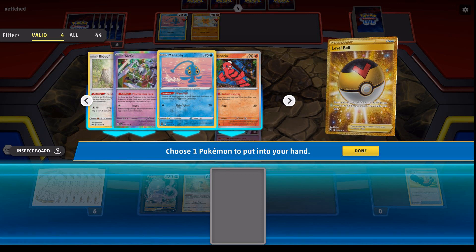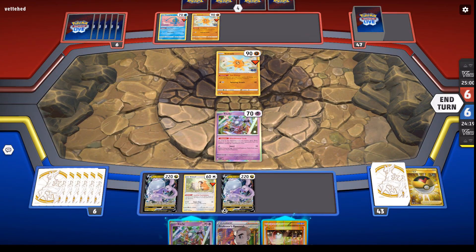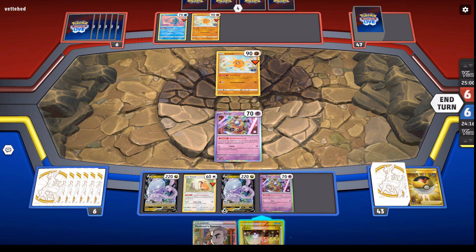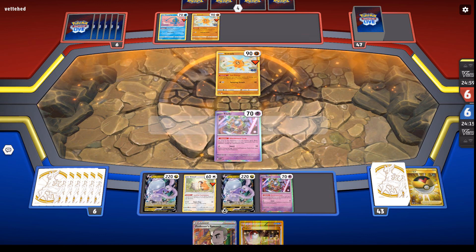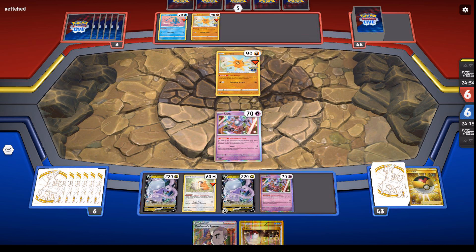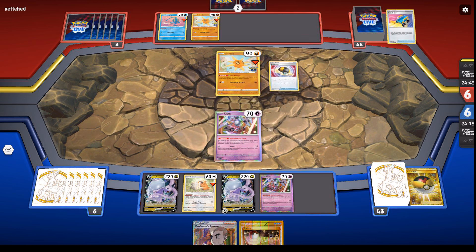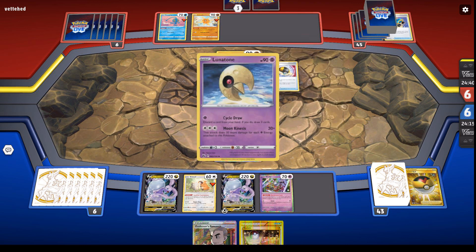It was a great card, it was a good deck, but it never became on the level of Fusion Strike — let's just say that. Now I'm playing against a Solrock Lunatone deck from the Pokemon Go set. It's kind of a cool deck, a regular Pokemon deck as well. The pairing between Lunatone and Solrock — as old times — they work together.